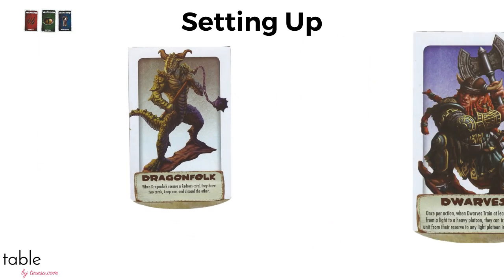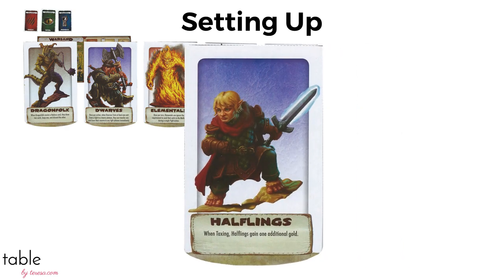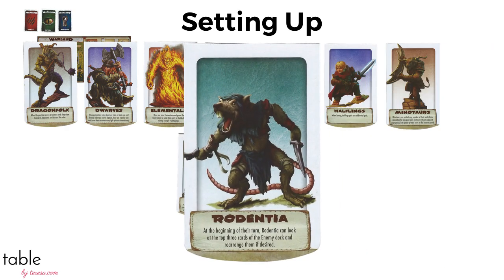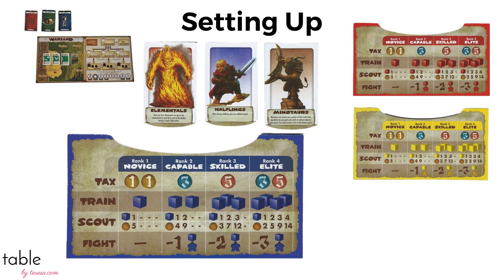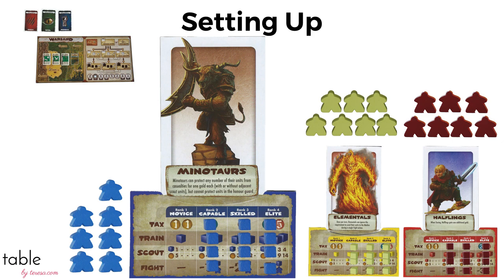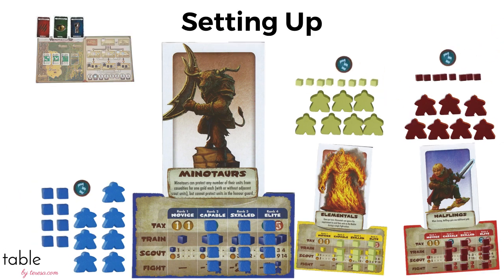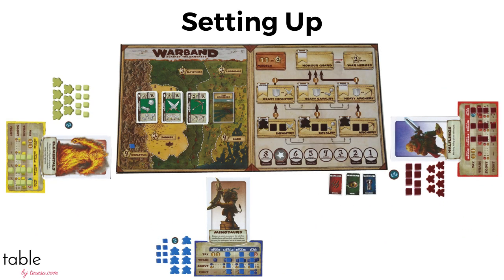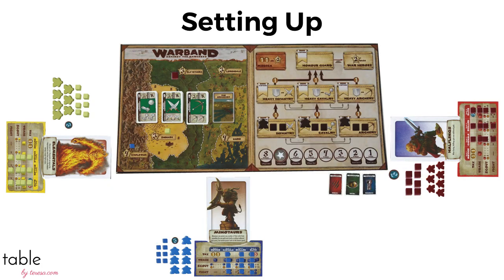Each player picks one of the ten races — you can do it randomly if you want. Each one has a special ability. Players take their color board and put cubes on all of the columns except the left one. They also get seven captains, eight more unit cubes, and three coins. The starting player puts a scout in Cauldrum, the next in Shinaru, the third in Elevethra, and a fourth player in Laurendale, followed by Joanie.